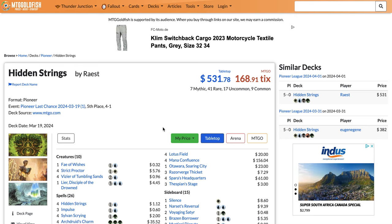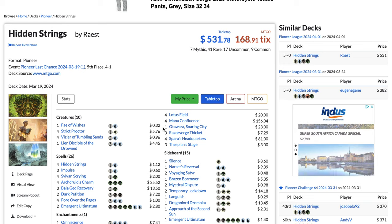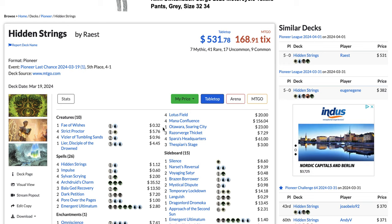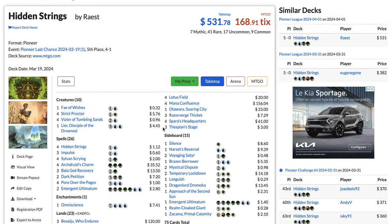Welcome everyone to MTG Deck Masters. Today we're taking a look at the top five most played decks in Pioneer right now. We're going to start at number five, my personal deck, Hidden Strings or Lotus Field Combo, which right now is 6.4% of the metagame.